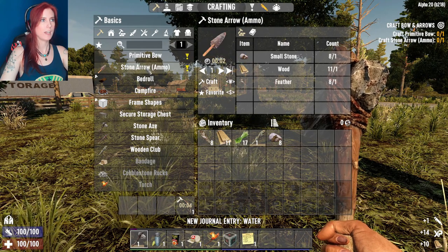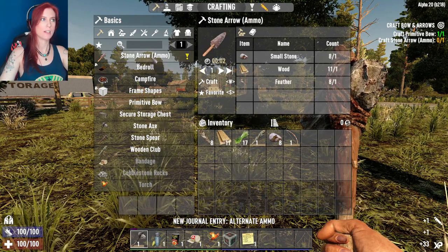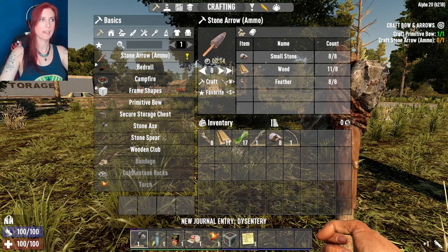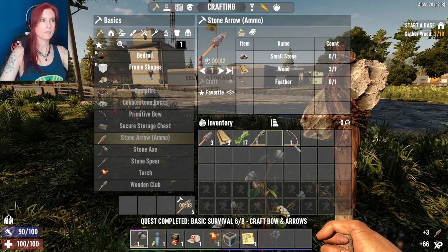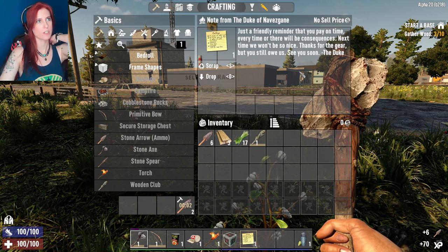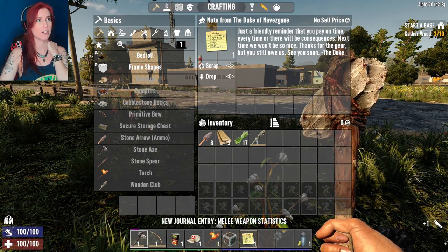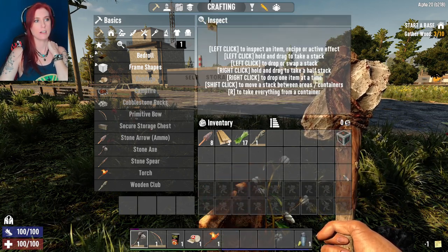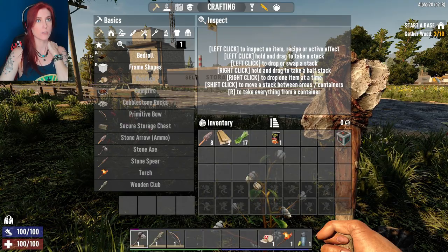We're going to do the bow — shift and right click will max out how many you can actually make. See right there: when I first click on it, it has one; if I shift and click, it has eight — that's how many I can make with stuff in my inventory right now. This right here is just a note from the Duke of Navezgane — a friendly reminder that you should pay on time or there will be consequences. Which is the reason why we're sitting completely naked out here in the middle of nowhere.